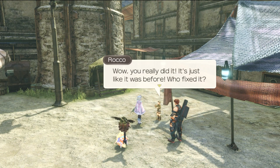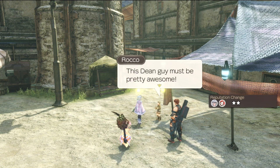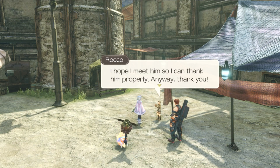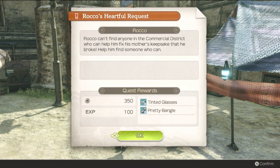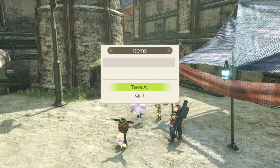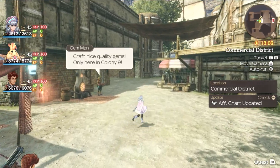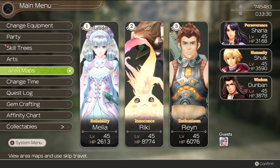Rocco is thrilled — it's just like it was before. We tell him Dean from the lab fixed it. He says Dean must be pretty awesome, and when he grows up he wants to fix things just like him. And with that, Rocco's Heartfelt Request quest is complete. Dean seemed like he had something going on, so let's head back over to Dean and see what's up.